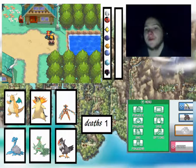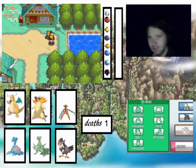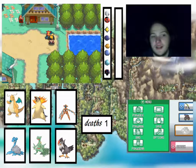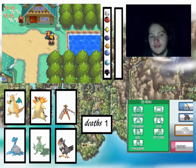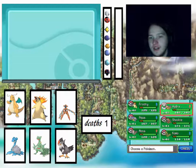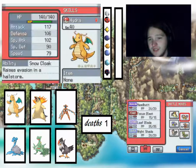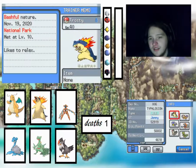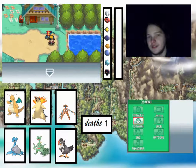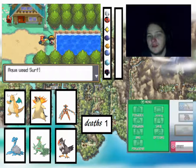Hi everyone, welcome back to our Pokemon HeartGold series. In the last episode we found out what our legendary was — it turned out to be a Regirock, which had pretty good typing but obviously wasn't perfect. The good strategy of Dark Voiding was also really good. In today's episode we're going to get to basically the edge of Victory Road, and then next episode we'll go through Victory Road.